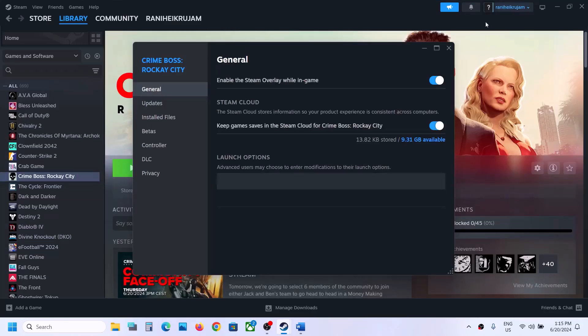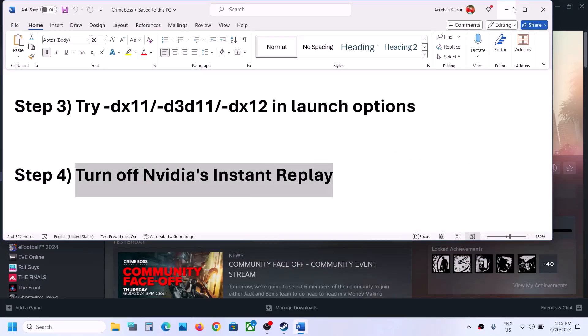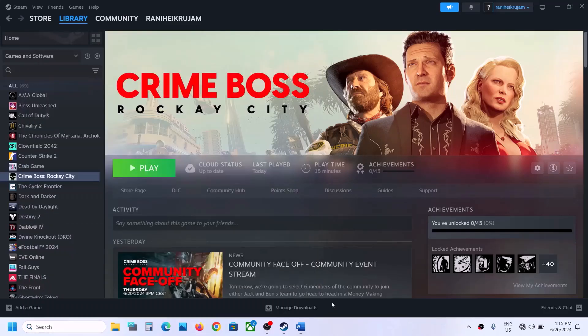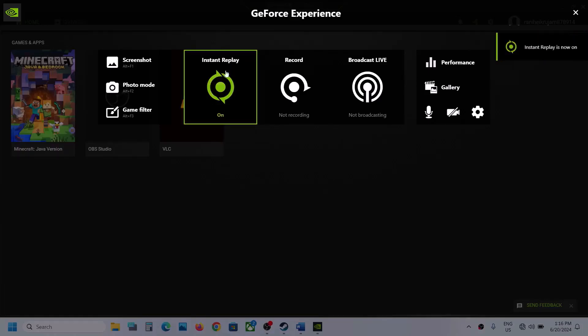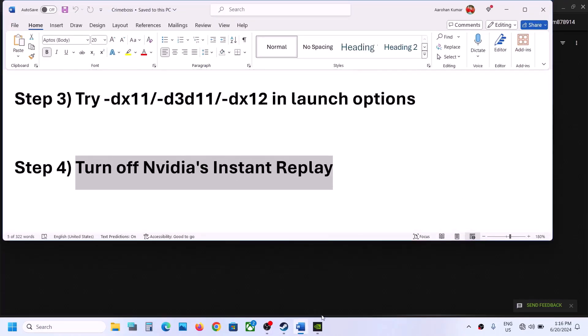The next step is to turn off Nvidia Instant Replay. If you are using GeForce Experience, open it. At the top, click the in-game overlay icon. If you see the Instant Replay overlay is on, turn it off. Once this is off, check if the issue is resolved, then close GeForce Experience.